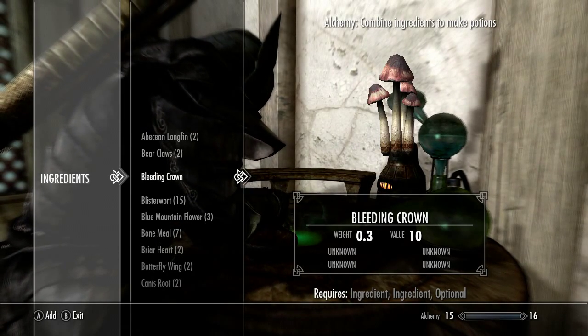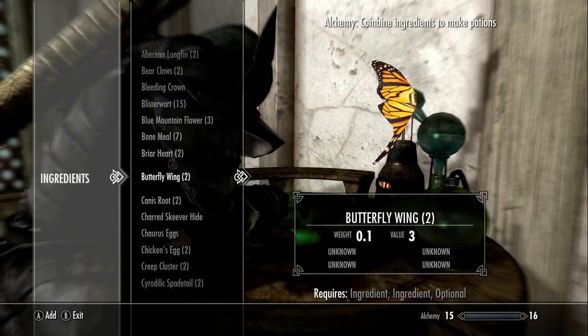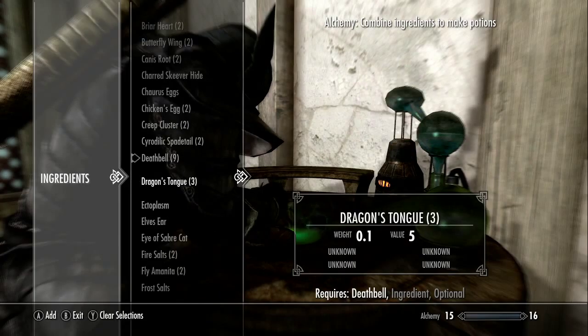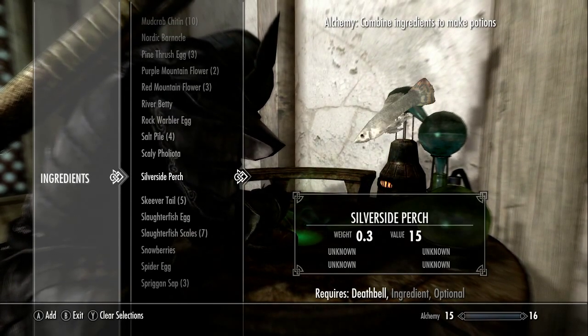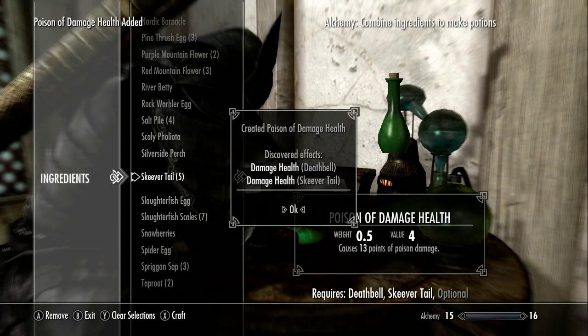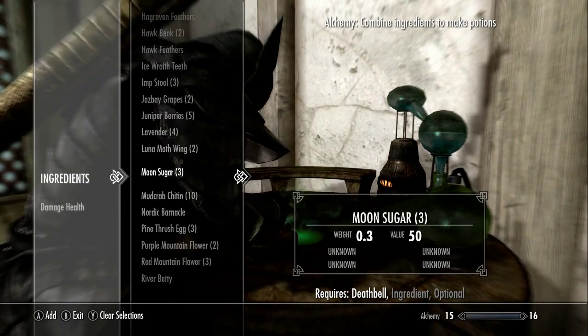Sorry about that, I'm really not with it today. But it tells you all the different ingredients and what potions they can be used in — for example, a mixture of Death Bell and Skiva Tail will give you an unknown potion at the moment, but it'll give you damage health. So that's one that you can do.